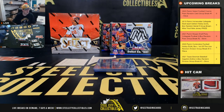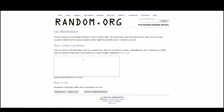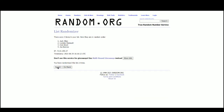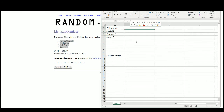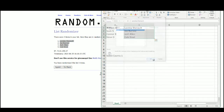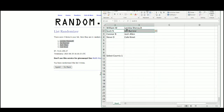All right, so let's jump over here and randomize those cards. We've got William with Aliska Chenault, Scott with Joe Burrow, Connor with Josh Allen, and Steve with Cold Combat.